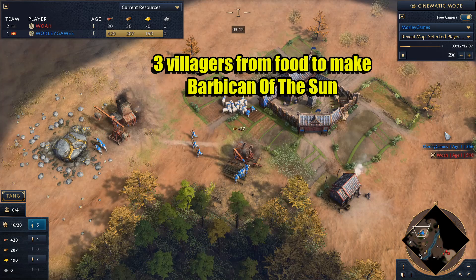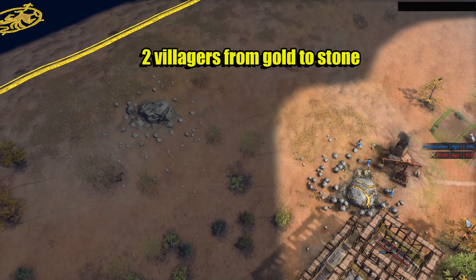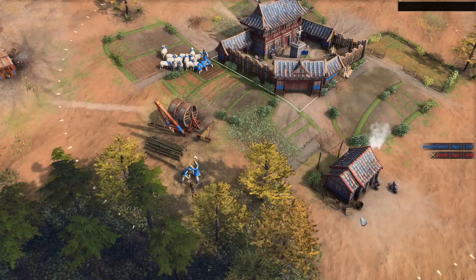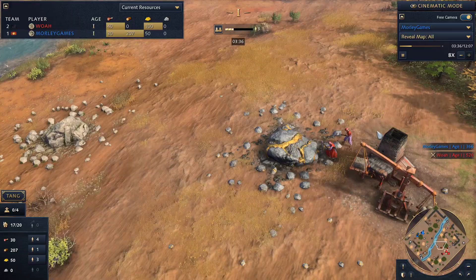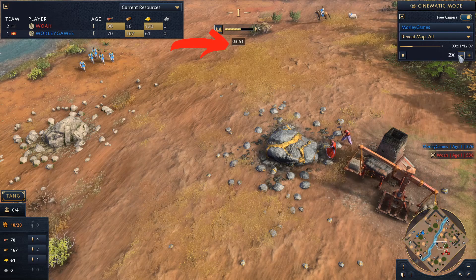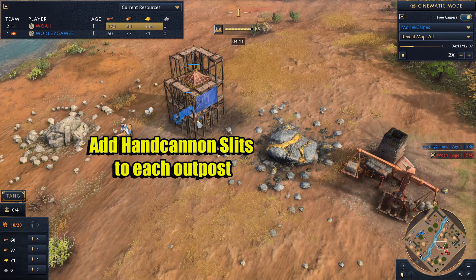At around three minutes, you'll take three villagers off food and they'll go and make the Barbican of the Sun. All five of your wood villagers are going to go forward towards the enemy base, and we're going to take two villagers off gold and send them over to stone. The villagers who finish building the landmark will go to stone, and the other two will go back to food. Whilst that's happening, send another six villagers over to wood to replenish the wood line. At around four and a half minutes you should be down at your enemy base with those five villagers placing your very first outpost — ideally on the gold mine or wood line depending on who you're playing against.